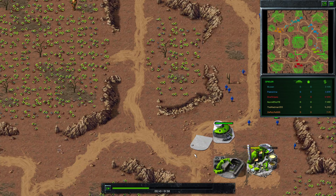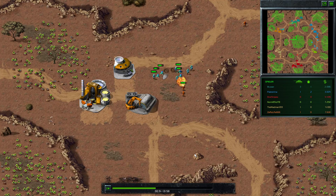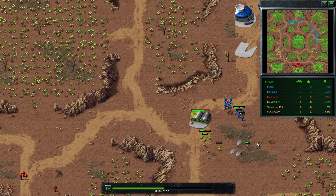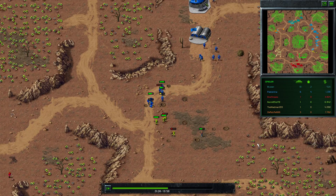You can see that Palestrina is already harassing green. He's taking out the tip factory and power plant, and I went for barracks and the MCV. So orange is gone, and green is almost gone. At this point orange is down and green is gone.